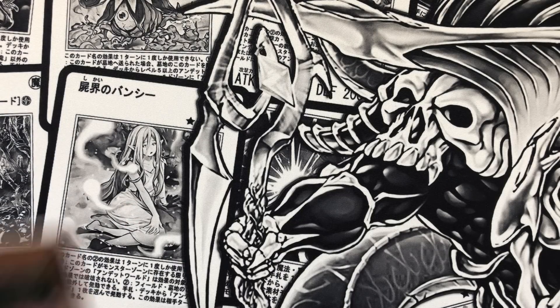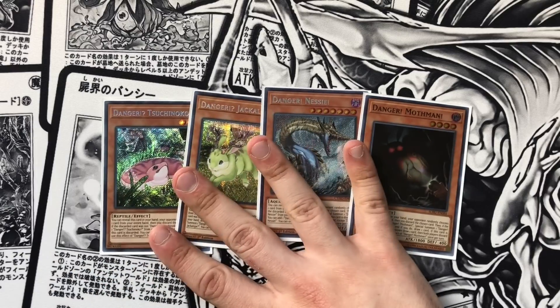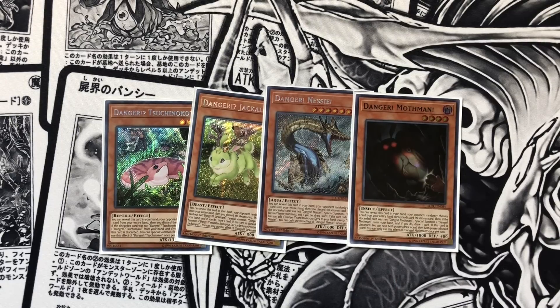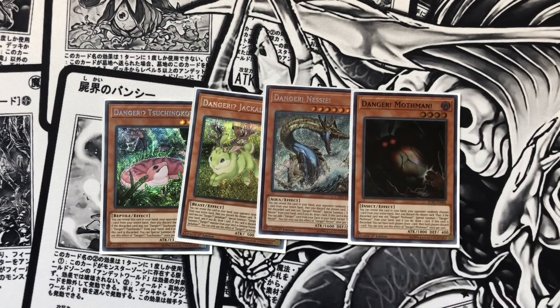Onto our new extender package. We play the four dangers — the dwindling danger package. We play the one Snake, the one Bunny, the one Nessie, and the one Mothman. In testing, the Mothman is not really good because a lot of decks nowadays rely on having cards in their graveyard, so as soon as it snipes them off — which happens every single time — you're actually helping them. So you really just want to play this card at one, and this is the first card I side out every time.